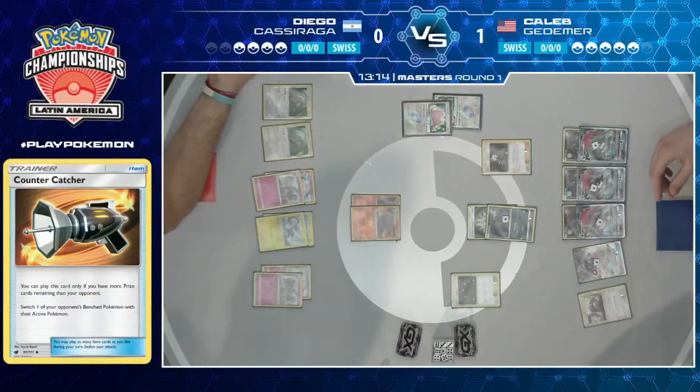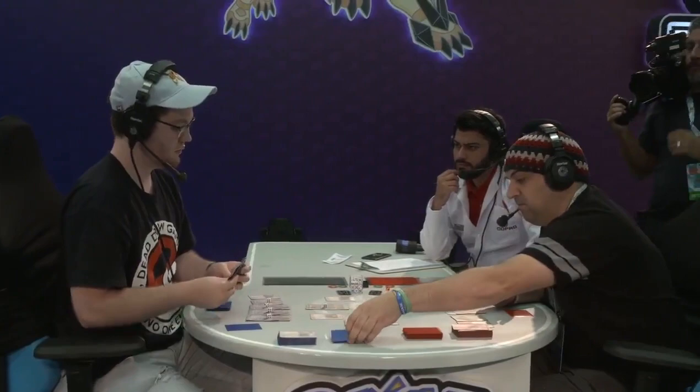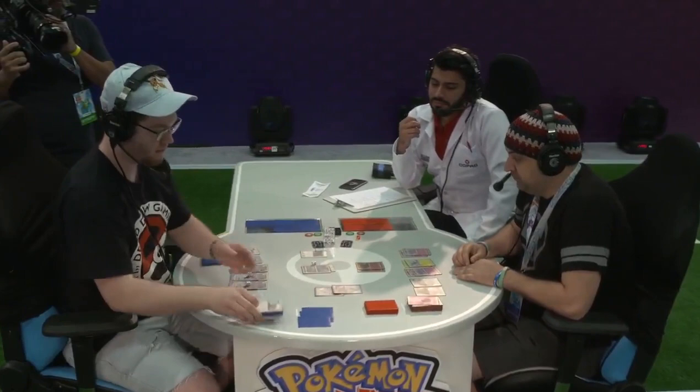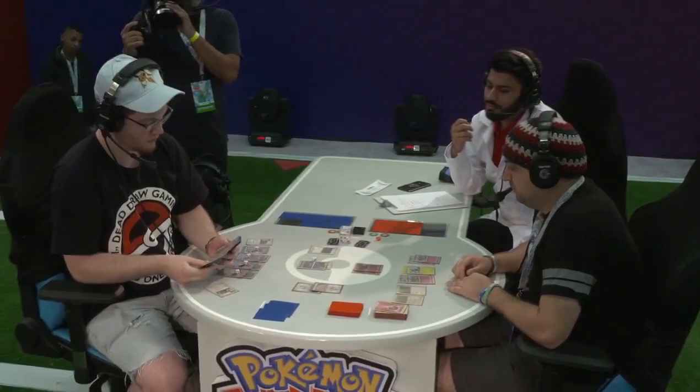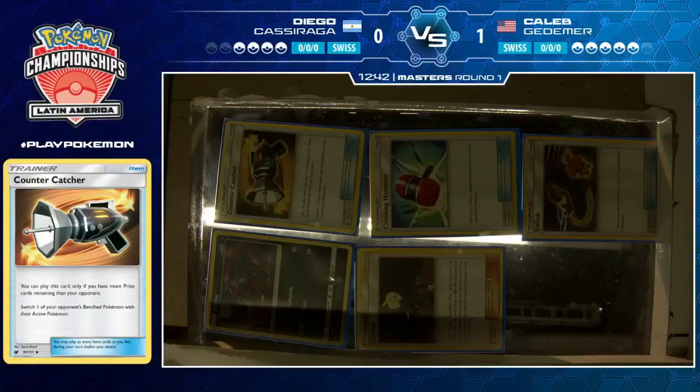There's a Gladion coming from Caleb's side — getting Acerola, a wonderful card that combos really well with Rainbow Energy, because he put that 10 damage on his Sableye. So when he's done attacking with Limitation, he can Acerola, bring up Oranguru, and do resource management — rinse and repeat. Acerola lets you pick up any Pokemon on your side of the field that has damage counters on it, with all cards attached. So he can do that mini loop between Sableye and Oranguru, getting back Acerola and doing damage again.